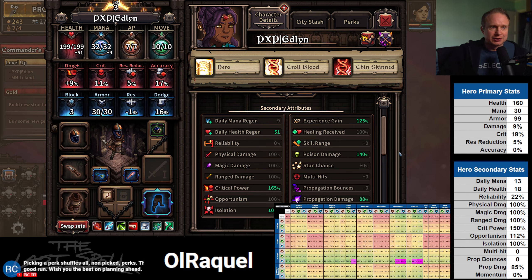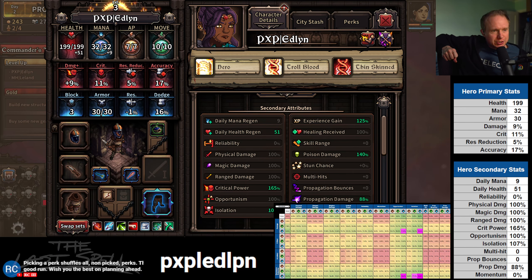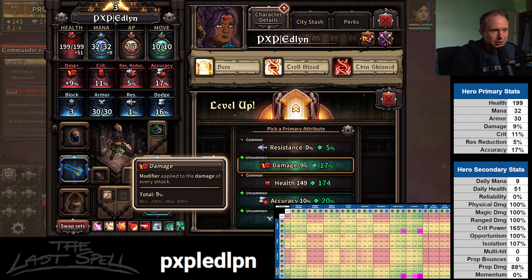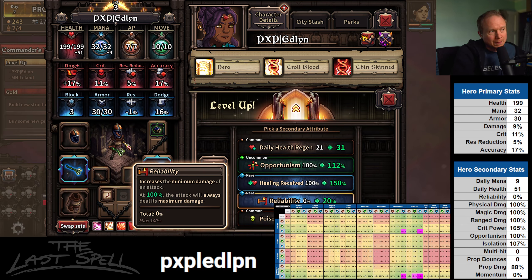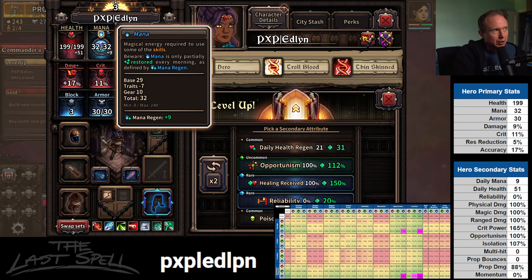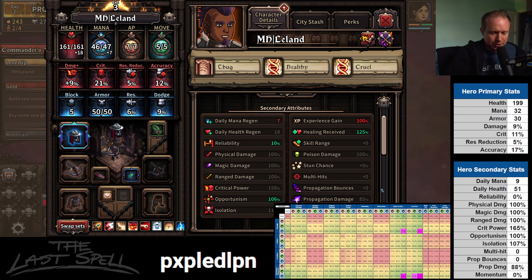Let's do her level-ups. She has no accuracy at this point, so accuracy is a gimme. And then the green opportunism — I don't think we pass that up. Let's see what Edlin is currently doing — Edlin's a weird one because I picked some poison stuff. She could use some resistance reduction — we're assuming a slightly resistant enemy — but damage is big for her too. We'll take the damage because her accuracy is high enough that that's no longer of interest. And then opportunism — isolation is slightly outstripping it, but we're going to have some poison around, so we'll grab opportunism.